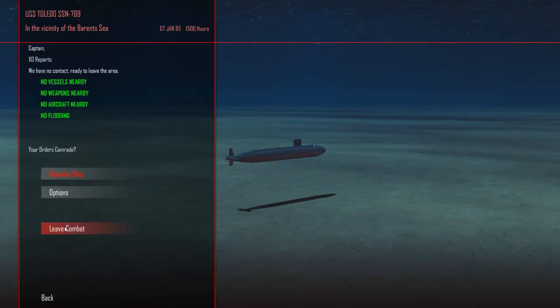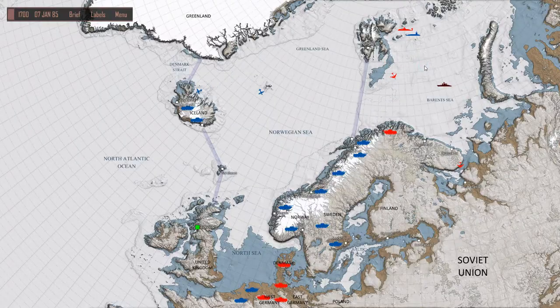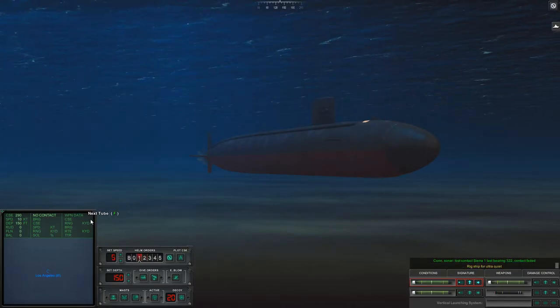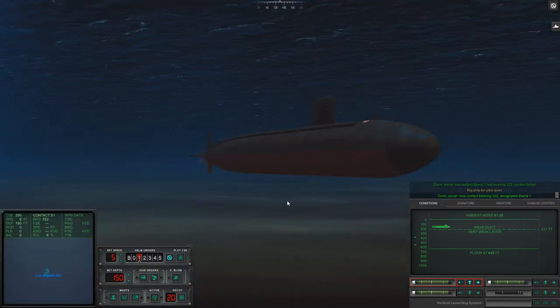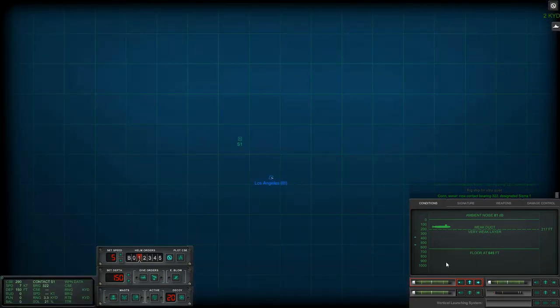Whoa - we did it! No vessels nearby. Let's go, let's get out of here - outstanding! Never tried that before and we're off and running again. But he's still after us and he's caught up - we're going to have to kill this guy. We have a new sonar contact bearing 322, designate Sierra One. We're at 150 feet, heading 290, speed 10 knots. Broken light breeze, very weak thermal layer at 207 feet - we are above the layer again. 81 dB - we found him, 645 feet depth.